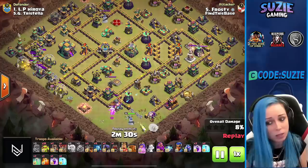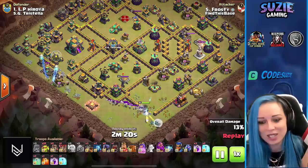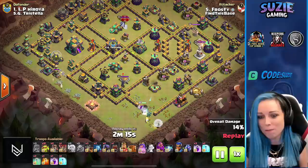Using that baby dragon to set up nice pathing for the queen, especially to get her inside that compartment where we open the wall. We also open the wall on the side where the town hall is. There are plenty of traps — all these skellies went back to the queen.